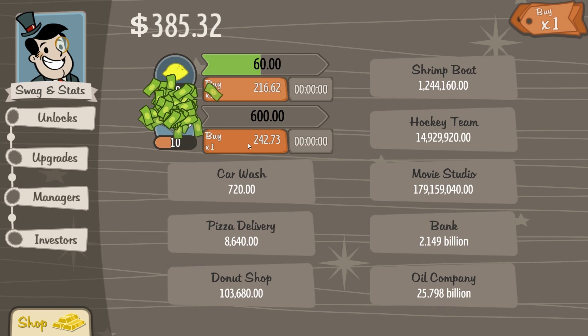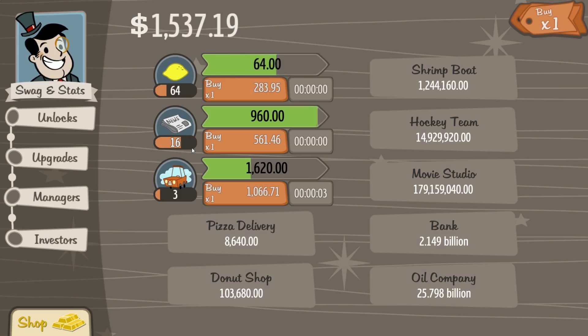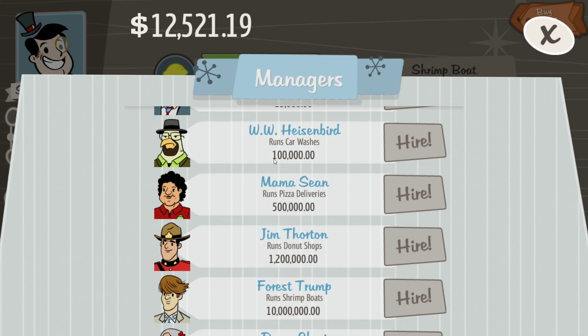Buy another company — another thing. Let it earn money as much as you can. As you can see, we're earning $63 a second and we're earning $1,000 in a really short time. Let's have a look at how much we need for newspaper deliveries — $15,000. For car washes, $100,000. So we need to earn that money fast.